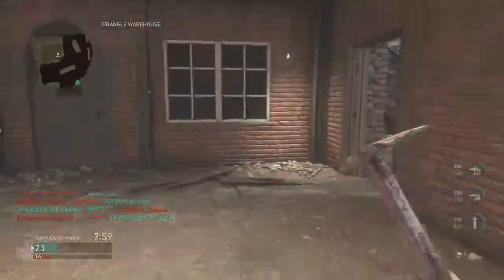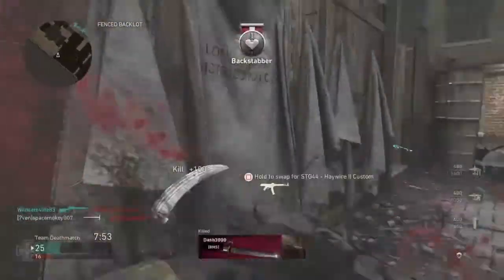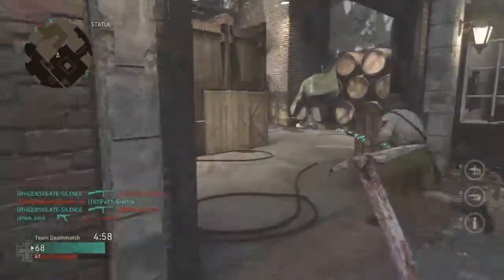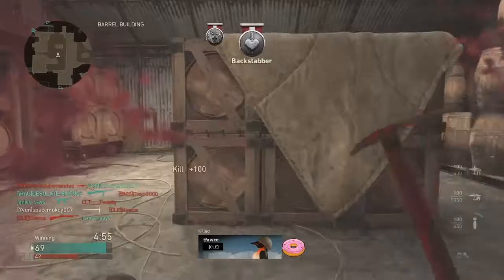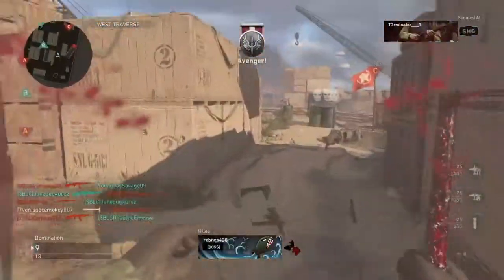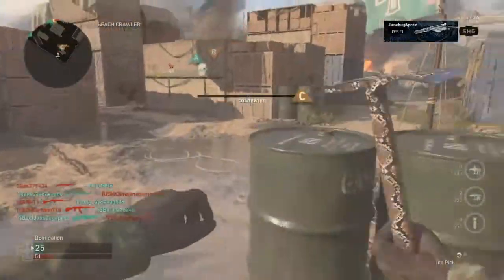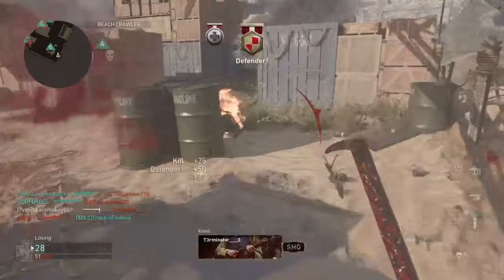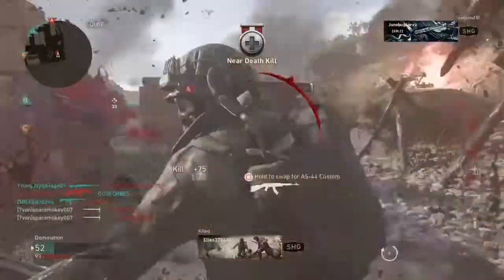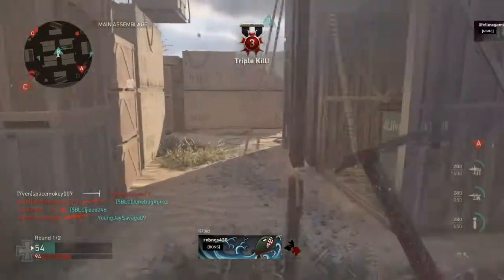Yet again, this is another melee weapon that is definitely fun to play with and definitely unforgiving. There's your bloodthirsty — as you can see when you stab somebody it just sinks in and you've got to yank it back out. There's your double kill playing with the Commando, you got the parachute, and there comes your triple kill — look at that, that's nice.